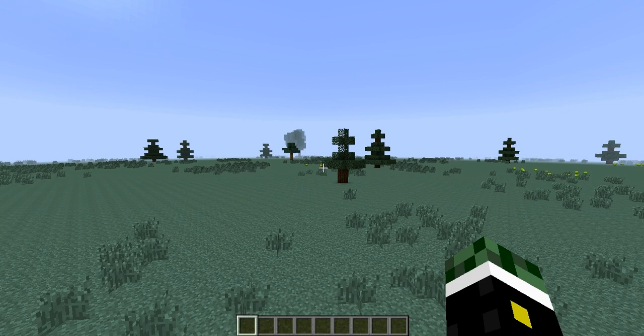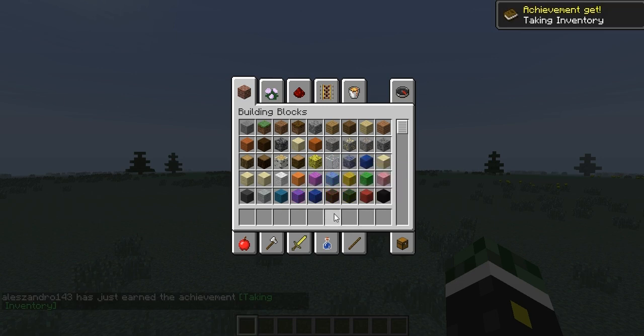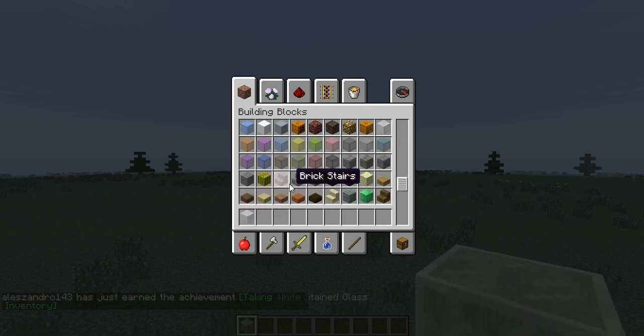But right now, I want to just build one plane. Oh yeah, this is a brand new world, by the way — which is, right now, the French Corsair.